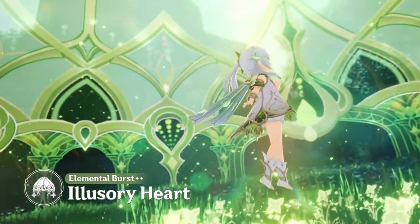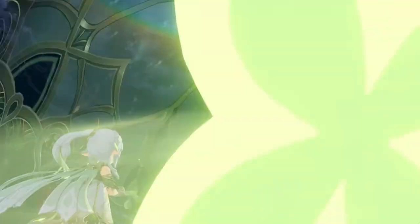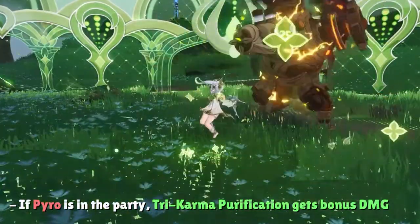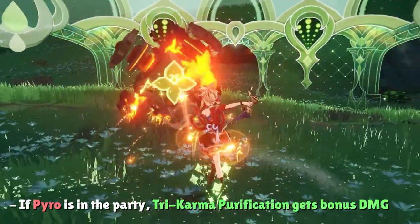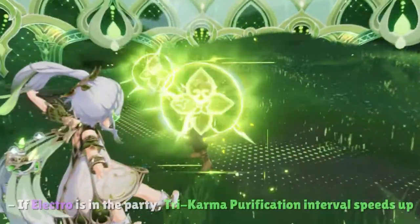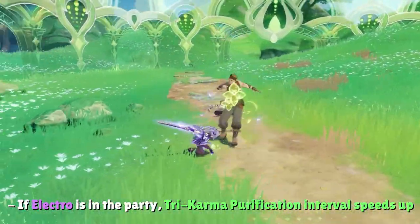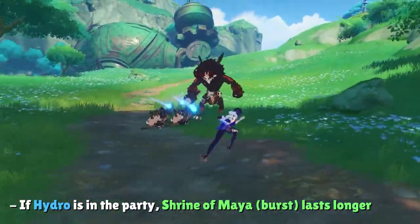Nahida's elemental burst creates the Shrine of Maya. Under this large area, Nahida gains different buffs depending on the types of elements in the party. At a base level, if there's a Pyro character in the party, Tri-Karma Purification gains even more damage bonus. If there's an Electro character, the 2.5-second cooldown interval between each Tri-Karma Purification hit will slightly decrease. If there's a Hydro character, the duration of the Shrine of Maya increases.